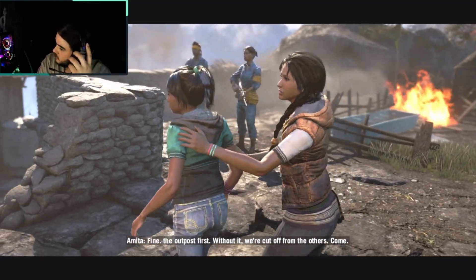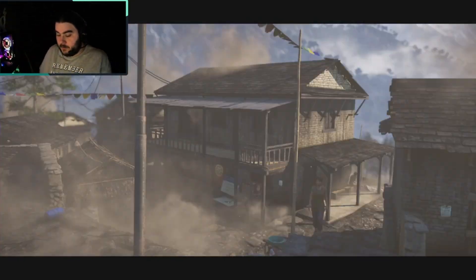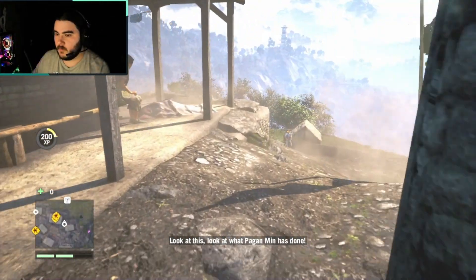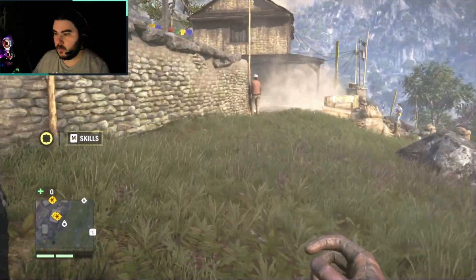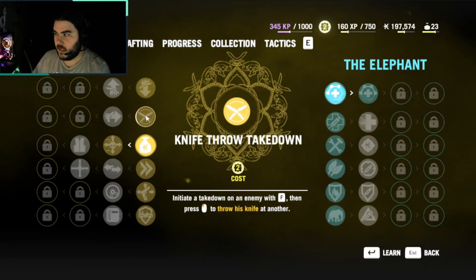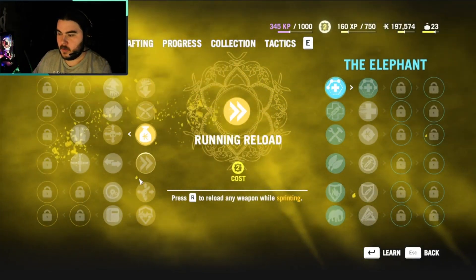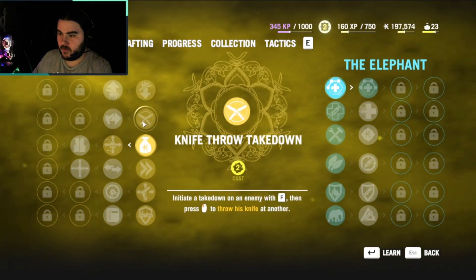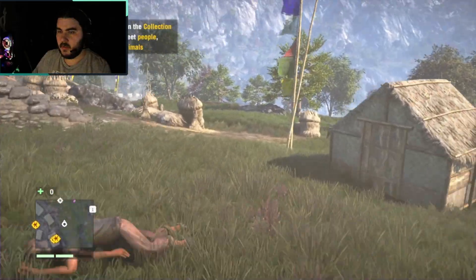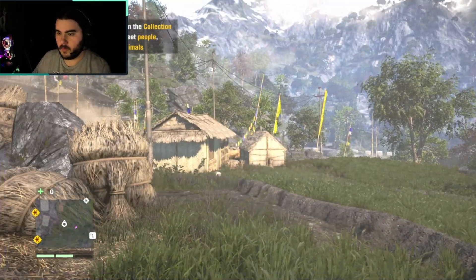We're turning to Sundala. I would like my bow back for one. Let's look at our skills. Knife throw takedown would be good. I have two points, so... Running reload is also good, death from above... I think we're going to go with the knife throw takedown because that'll help us a lot, actually.